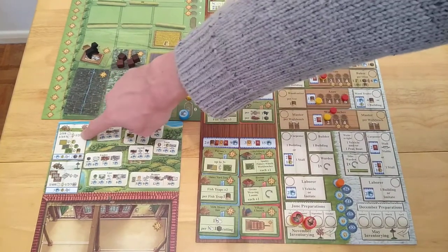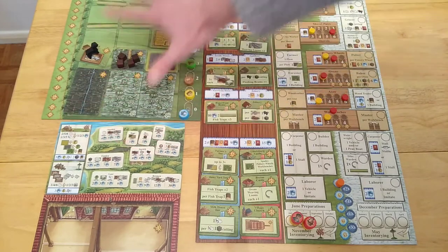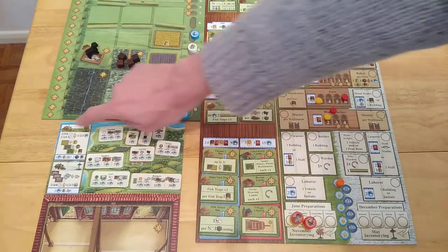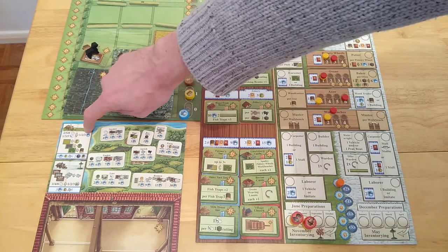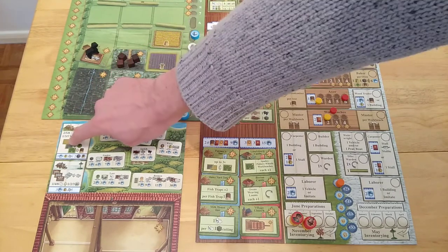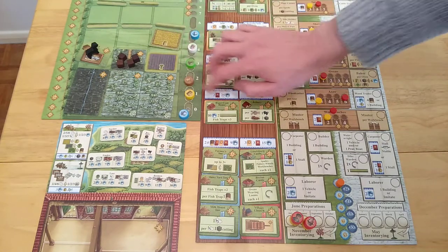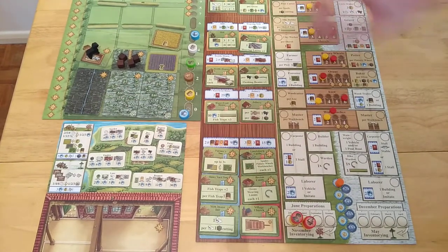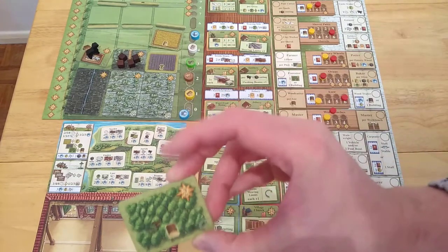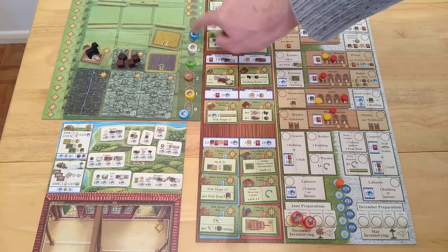At the end of November you're going to be feeding yourself. If you have two sheep you'll be getting one food — food is the blue circle icon. If you have five sheep you get two food, eight sheep you get three food. Each of your flax fields and grain fields you're going to get an extra one of those as well. For each forest — worth two victory points — you get a piece of timber. Then at the end of that season you have to spend three food and two peat.